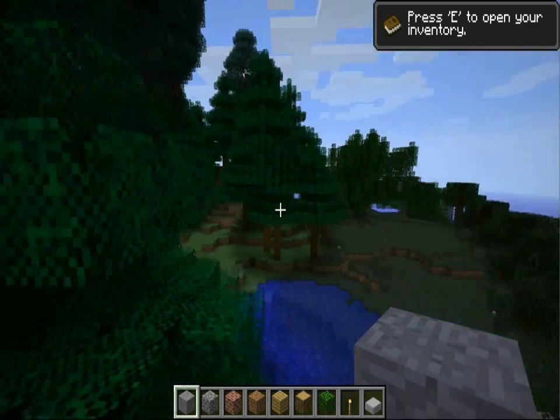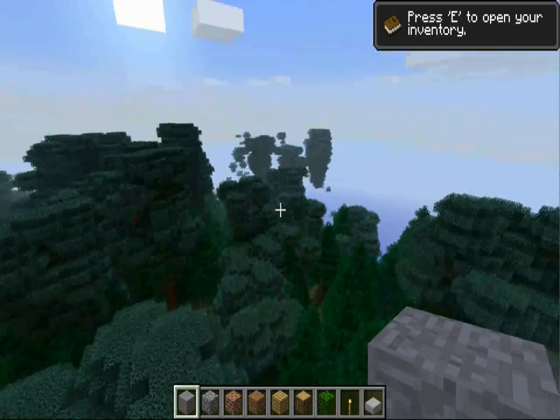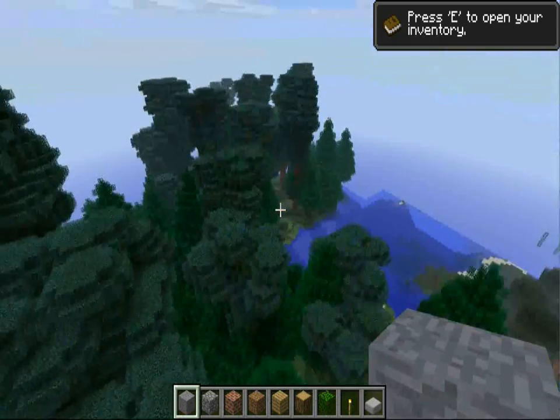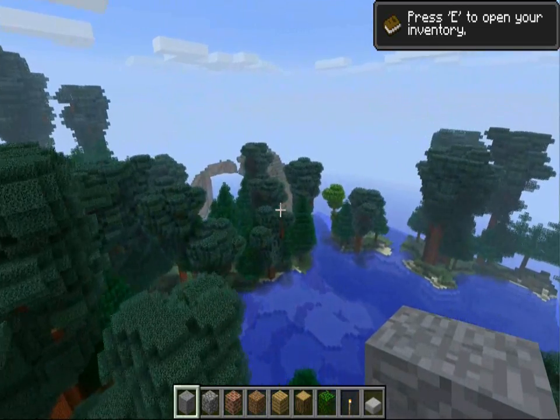Damn, these trees are not normal. None of these trees — look — there's pine trees, banana trees, coconut trees. If you're next to the beach you get palm trees, and you'll get all kinds of different trees and different fruits — you know — raspberries, strawberries, whatever.